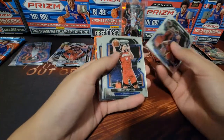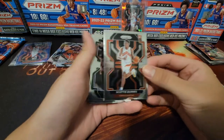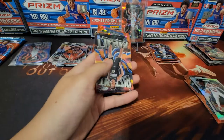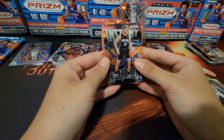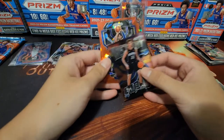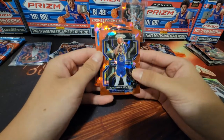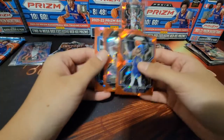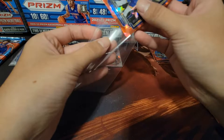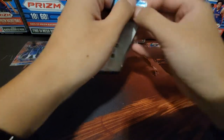Saddiq Bey, Malik Beasley — who was playing really well. We got another Scotty Barnes — let's go! Just the base but we'll take that. Another Ray Allen, Donovan Mitchell, Pat Williams. We have an Instant Impact of Franz Wagner, who just beat my Mavericks. And wow — we got a very good box today. Jonathan Kuminga red ice prism! Let's go! And then Jaylen Nowell and RJ Hampton — RJ Hampton is actually playing pretty well. I love the hits right now. Kuminga red ice plus the Scotty Barnes red ice — we will take that.